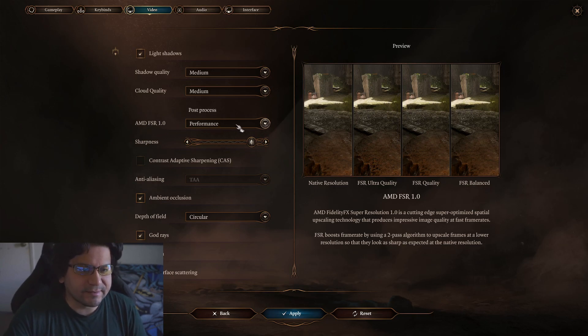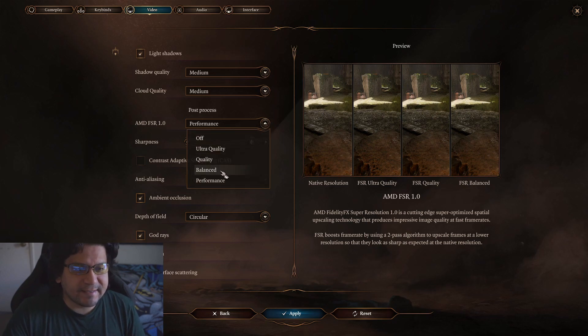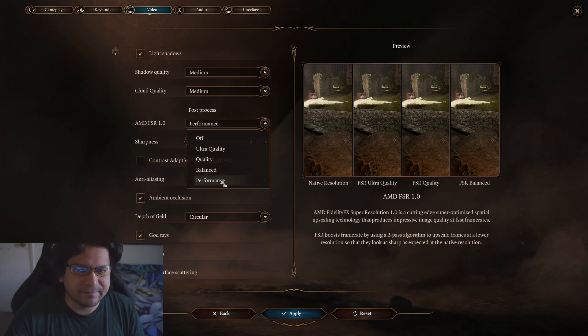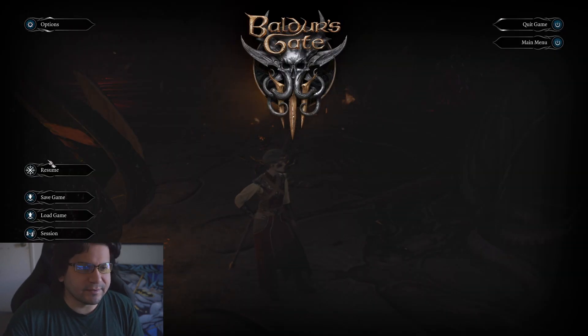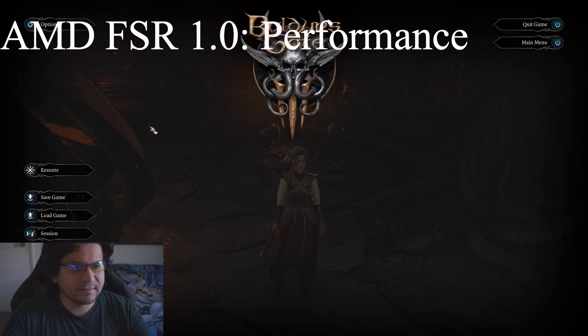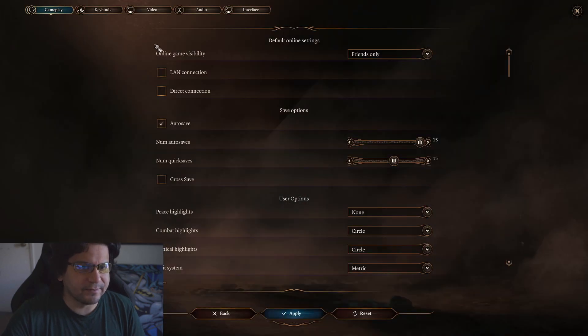I didn't know what this was, but when I enabled it I think it was set to quality or something. I'm going to quickly show you guys the difference between all of the AMD FSR presets and what the game looks like without it. What we originally saw — this is on performance mode. Now let's go ahead and just go through them all.